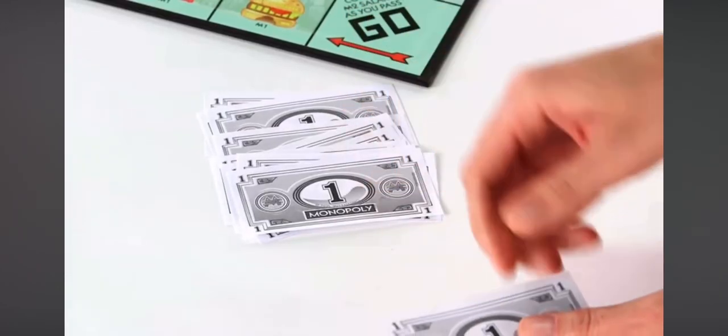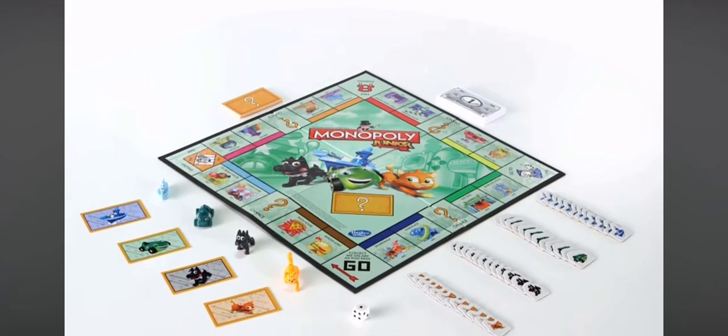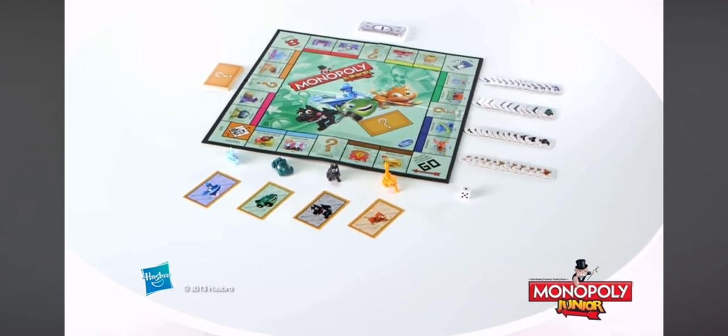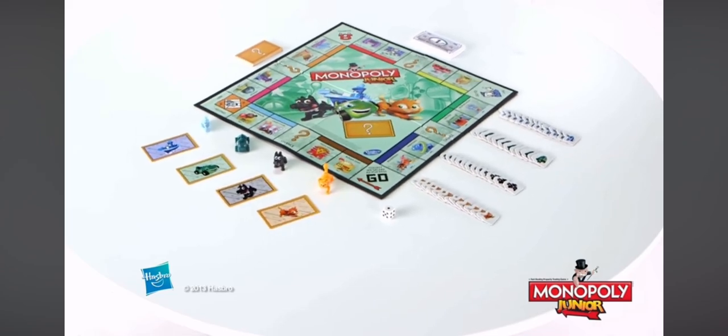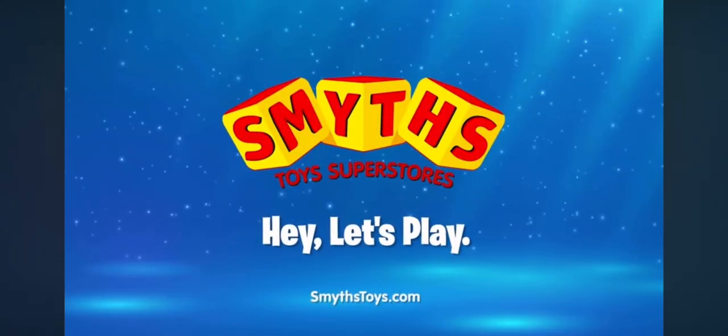Count your cash — the player with the most money wins! Monopoly Junior is for two to four players, ages five and up, and comes with a game board, four tokens, 20 chance cards, 48 sold signs, 90 banknotes, four character cards, and one die. Monopoly Junior from Hasbro, available now at Smyths Toys Superstores.